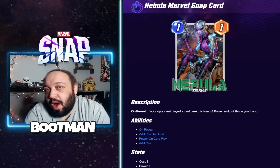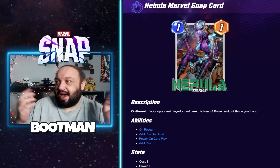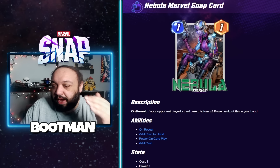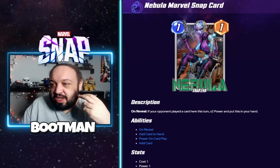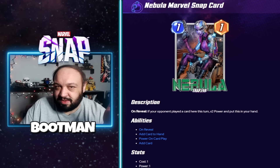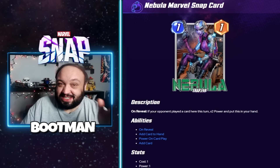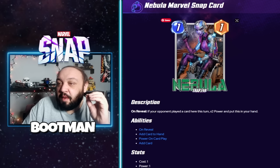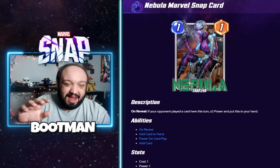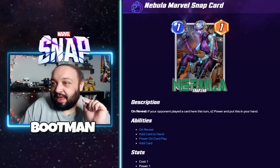Next up is Nebula. I recently tested a bounce deck — it centers around Beast, Falcon, Bishop, and Collector. Nebula's ability is: if your opponent played a card this turn, times two power and put this in your hand. It's almost like Deadpool. If she stays at a one-cost card like Deadpool, she would be so fun in a bounce deck. You throw her down, pick her back up with Beast or Falcon, and throw her back down — very exciting.